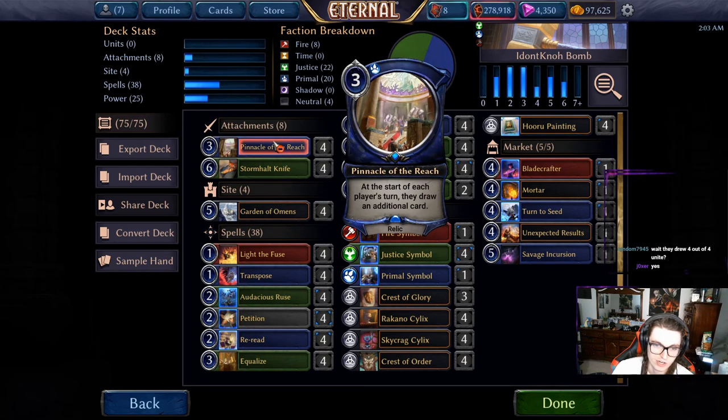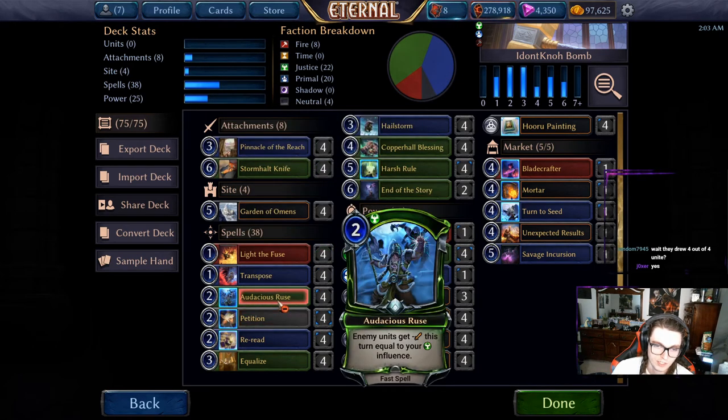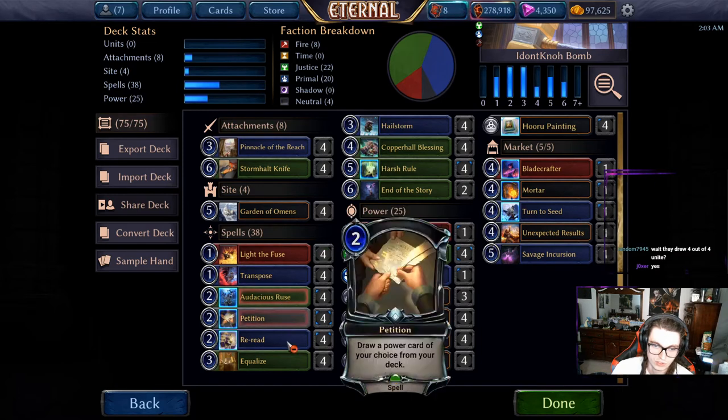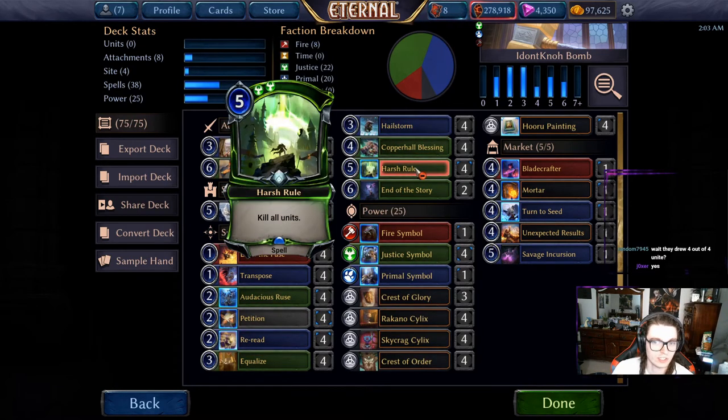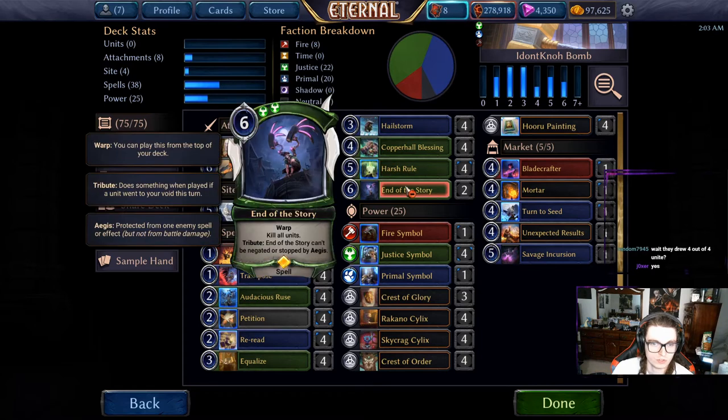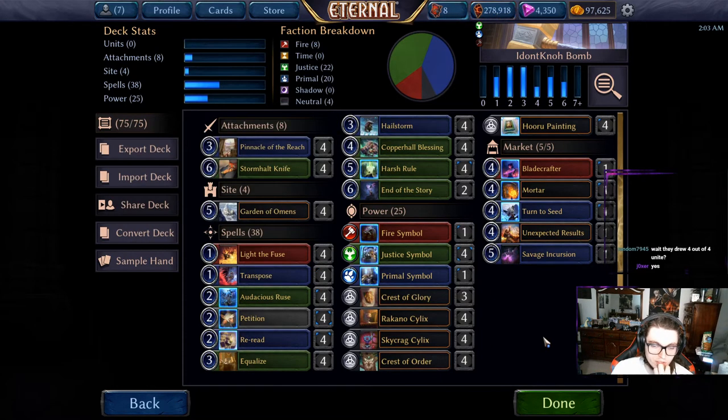We use Pinnacle of Reach to draw a ton of cards, Audacious Ruse, Equalize, Hailstorm, Copper Hall Blessing, Harsh Roll, and End of the Story to deal with the board.